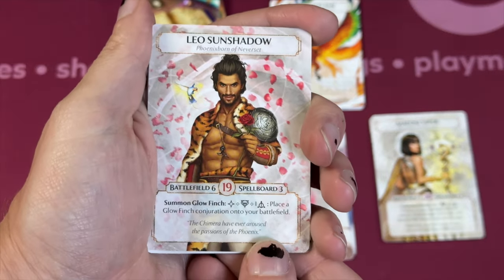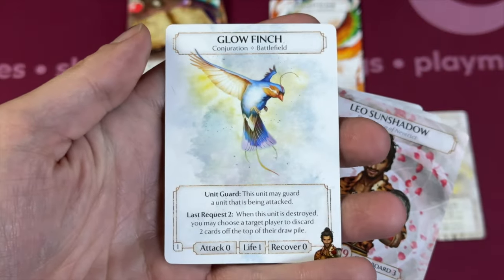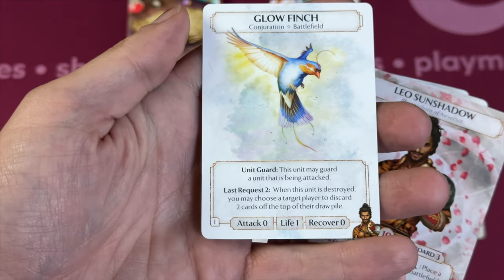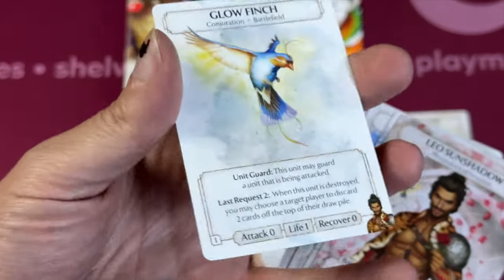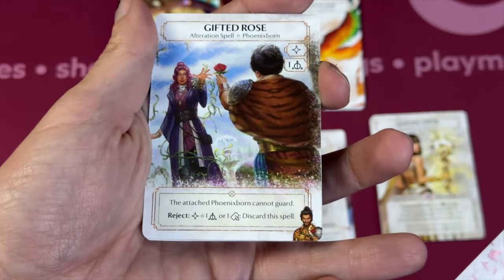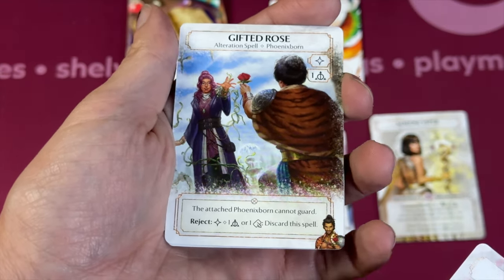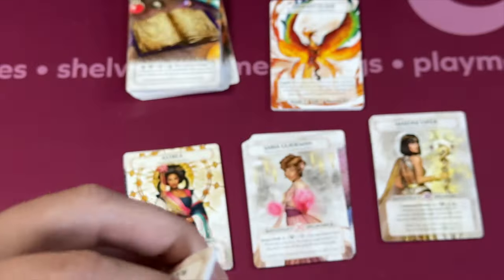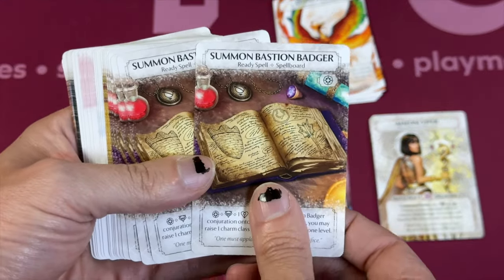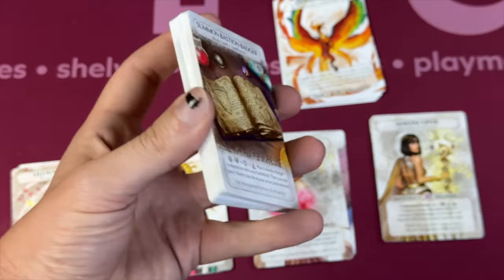Then Leo Sunshadow — he has his own conjuration. He can place a Golden Finch conjuration into the battlefield. It has Unit Guard, so it can block for people, and once the unit is destroyed you may choose a target player to discard two cards from the top of their draw pile. In chimera mode, running them through their draw pile can be a good way to time them out. There's also a reaction spell that makes it so the attached Phoenixborn cannot guard.